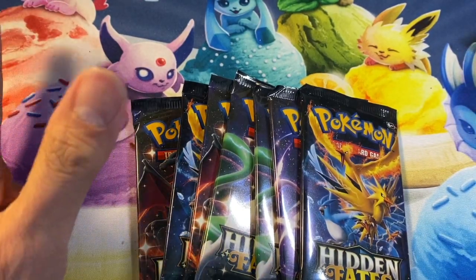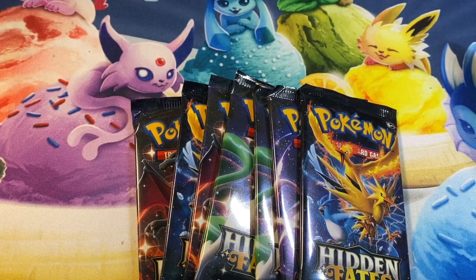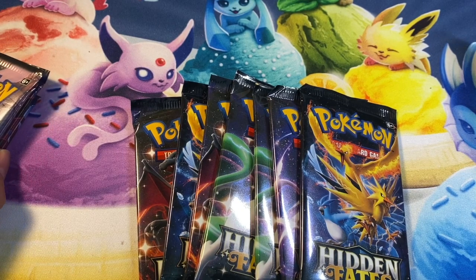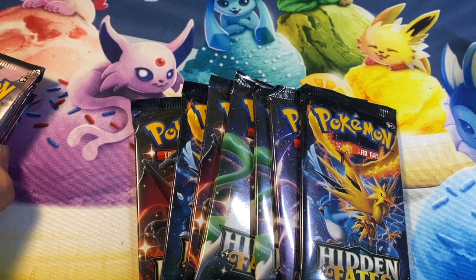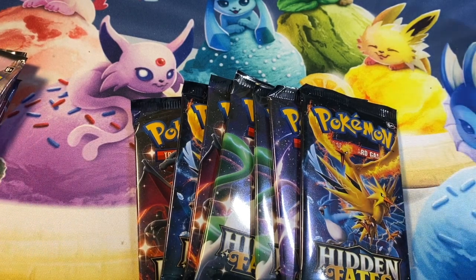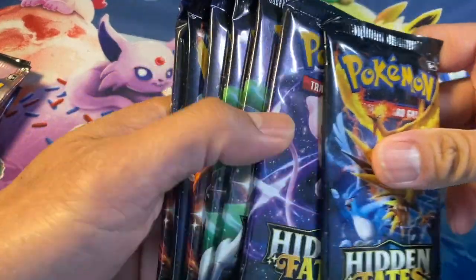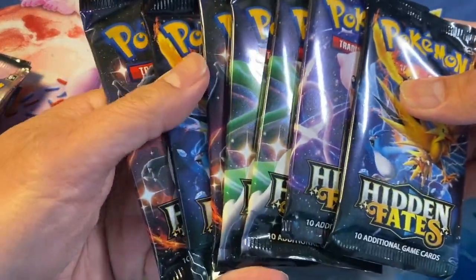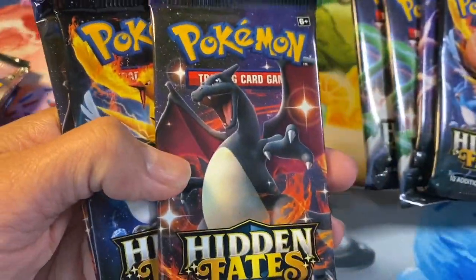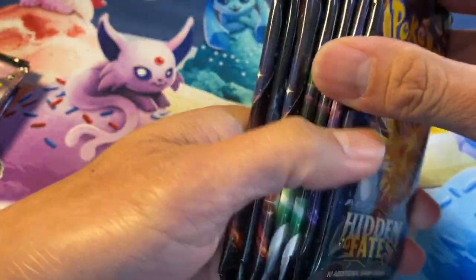Hey, what's going on guys, ladies and gentlemen, boys and girls! Welcome to my channel, my name is Earl and this is Earl's Spot. This is the channel where I open a lot of Pokemon packs. In front of us are some packs of Hidden Fates Pokemon — we are still on the hunt for this shiny Charizard. That's the most valuable card in this set.